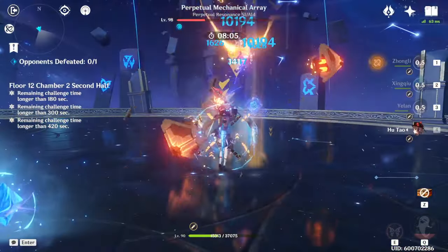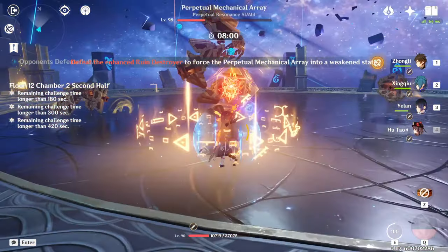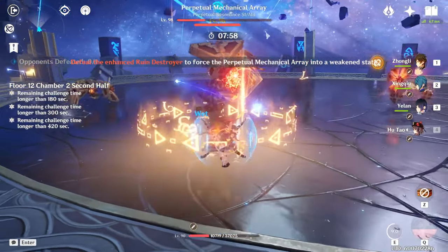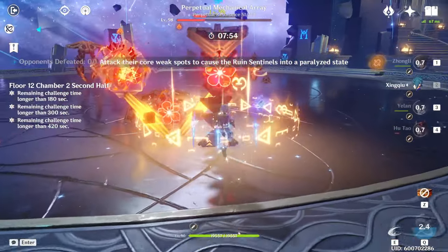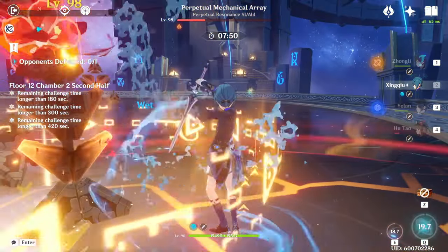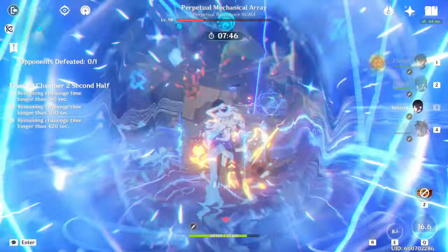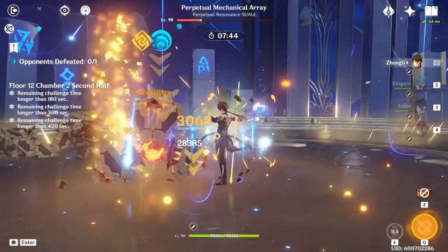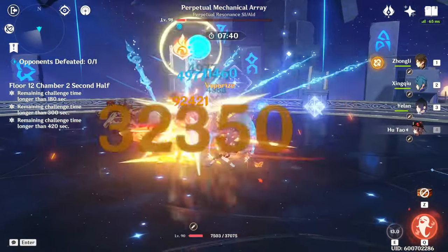Going into team comps — you really have a lot of options on this half. Hu Tao is one of my favorites to run here; she's kind of my go-to carry when I just need really high single-target damage. One downside to using Hu Tao here, though, is that she relies on hydro supports like Xingqiu and Yaoyao, and as we saw earlier, hydro damage is highly favored on the first half. So to run Hu Tao on this half, you'd need a team that can clear the first half without relying on hydro too much — like the reverse melt Rosaria team, or maybe a Xiao or Neuvillette team.